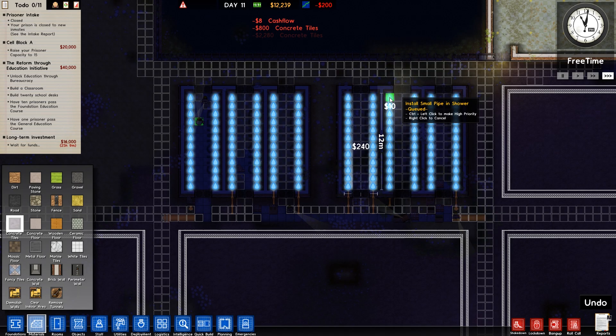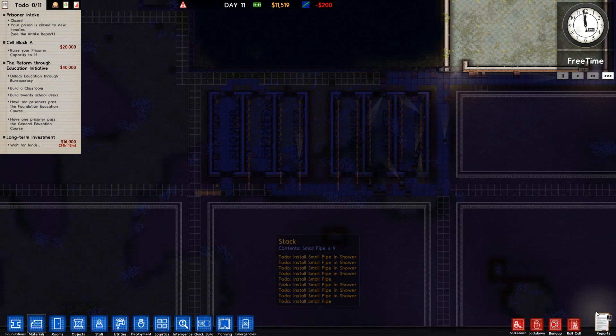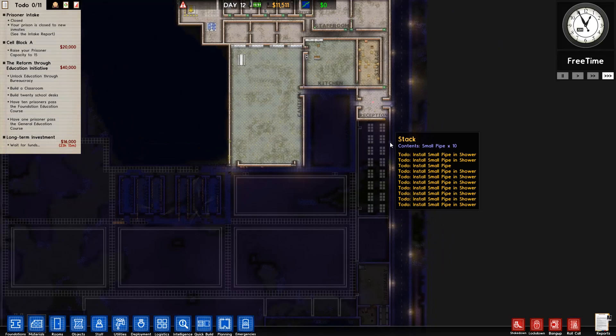I'm not against finishing off rooms like the kitchen and canteen in their entirety, but it's mainly the lack of funds. Do I want to sack some workers? I'll be alright for the time being, although I am going to fire a couple. I hired four to get rid of the trees, but if I sack two it means our daily cash flow is zero, so that's fine.